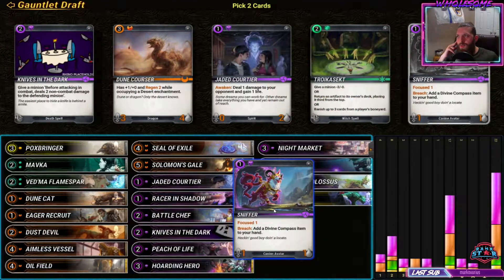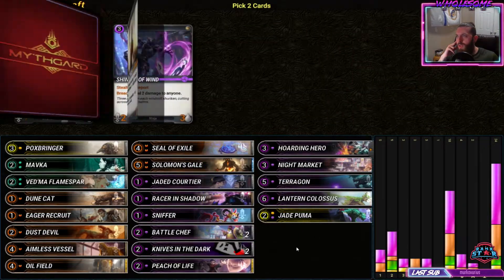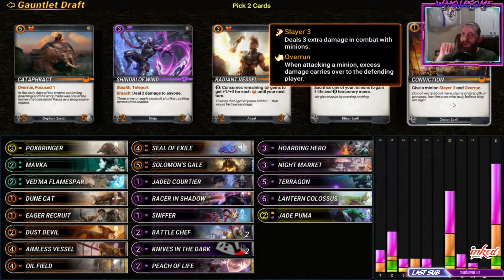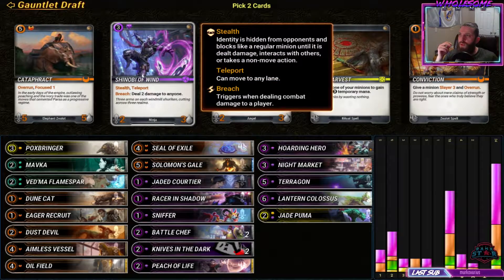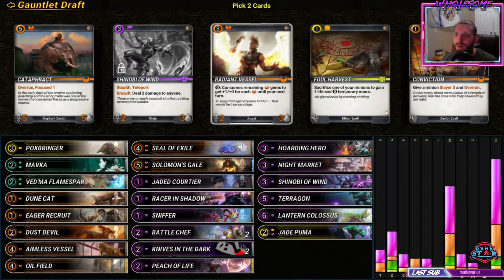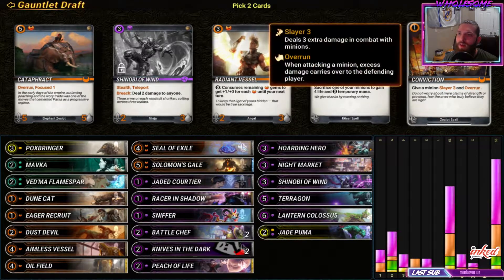I'd like to try this card out and I don't want to go too all-in on the desert strategy. Shinobi - this is my card. Conviction is also really good: slayer three and overrun. There's another card that consumes remaining orange gems to get plus one for each - that's pretty interesting. We're definitely taking shinobi. This card is absolutely insane. I love it. I think we take conviction here as well. These one-mana modifications are some of the best cards in the game - the heal, draw, and cycle ones that modify your dudes are so good.